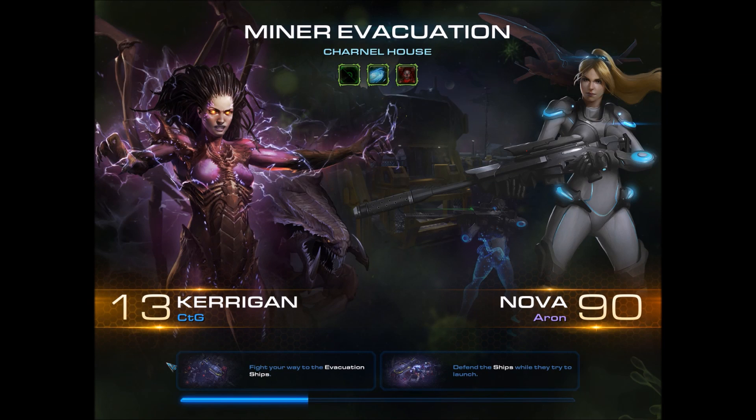Hey guys, this is CTG once again bringing you the weekly beautician. It is still Charnel House on Miren Evacuation. I'm gonna go for something different this time. I saw that most of the people were going for Stukov and Carax, so I'm gonna try something different. I am playing as Kerrigan, and my ally Arun is playing as Nova.